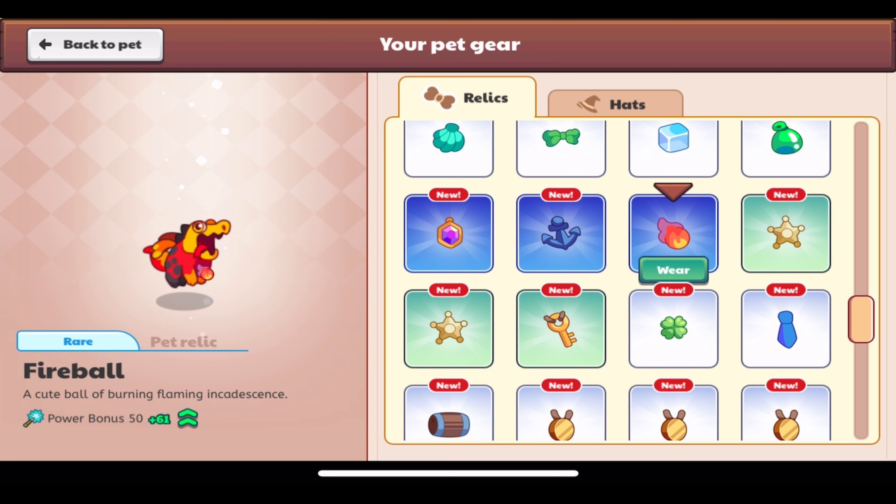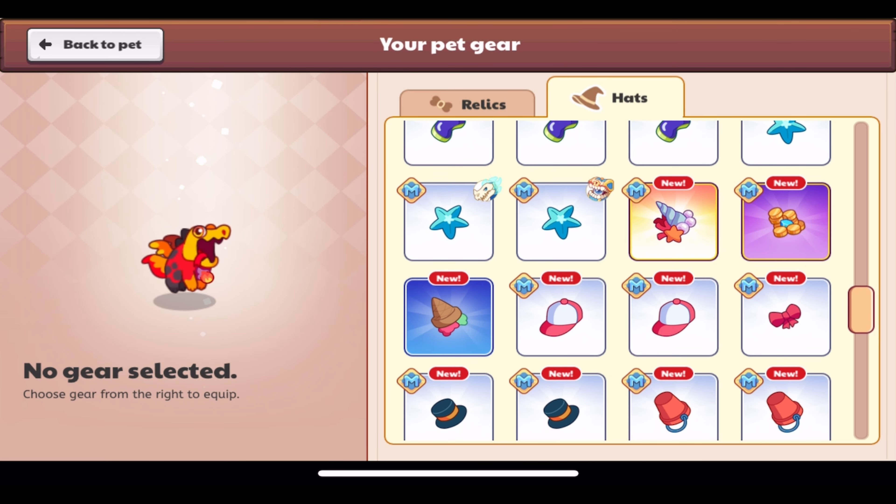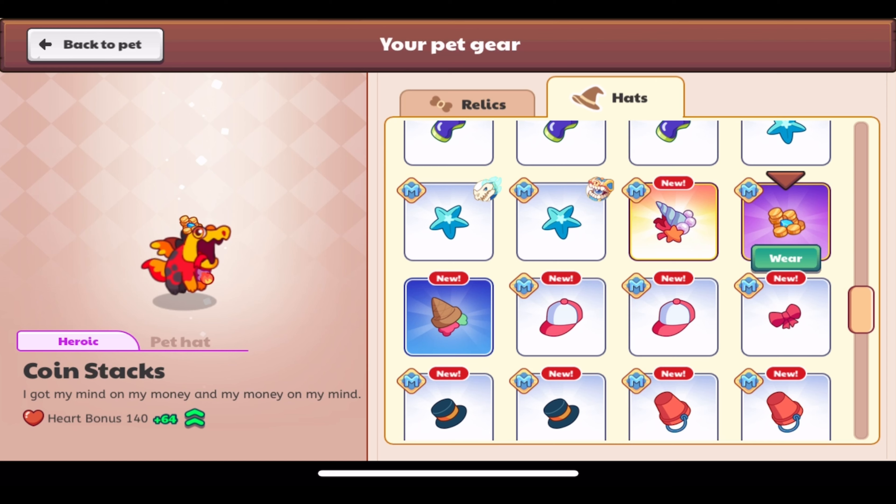Here's the Fireball — this is a new pet relic. It's rare: 'A cute ball of burning flaming incandescence.' Power bonus of 61. Lava Puck has a power bonus of 50 at level one, so I won't need this pet, but the pet relic looks really cool. The Coin Stacks pet hat is heroic and members only — its description: 'I got my mind on my money and my money on my mind.' It has a heart bonus of 64, so it's a pretty good pet hat.